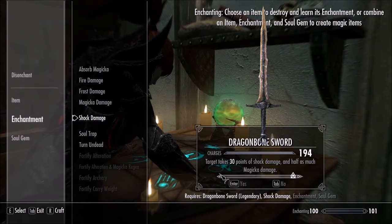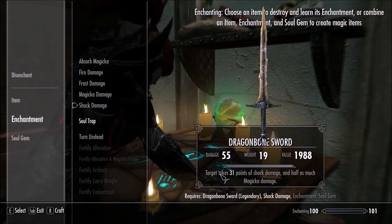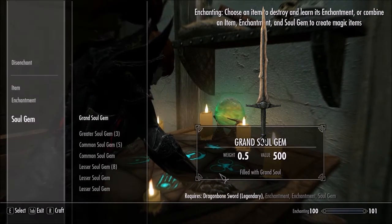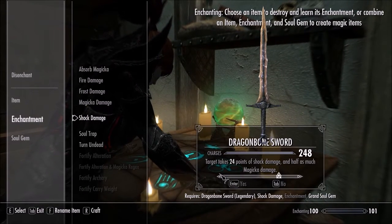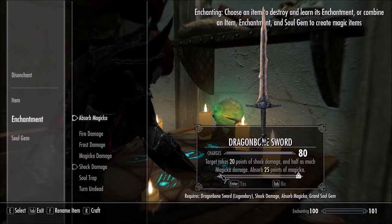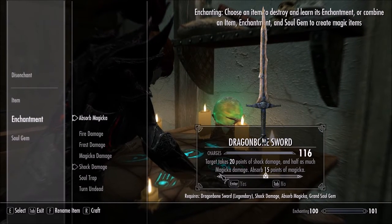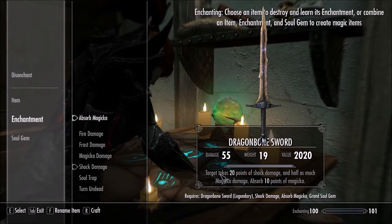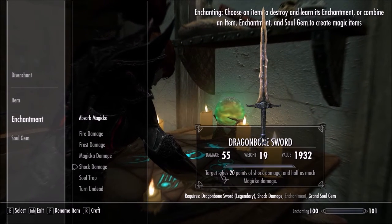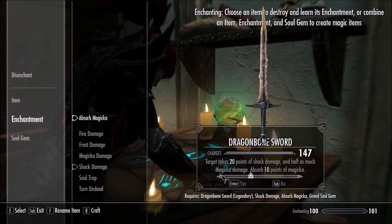Shock. There's the problem — look at that. We only had 194 charges. That certainly would be a problem, wouldn't it? We'll put this at 20. Yeah, we'd have had so few charges — only 100 swings total. 147. This thing's gonna require a lot of recharges.